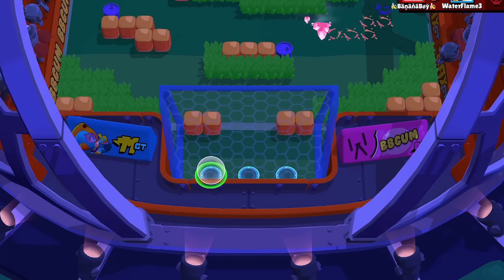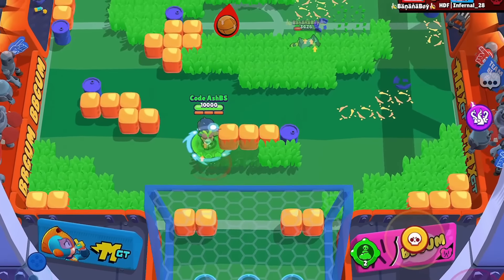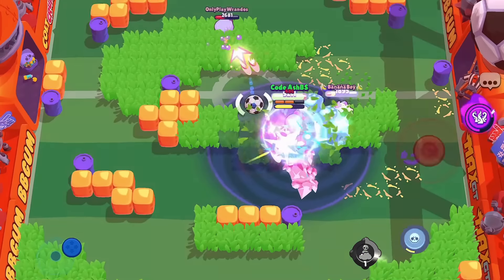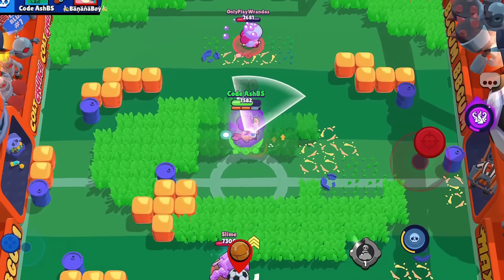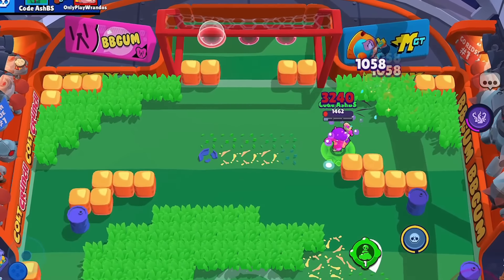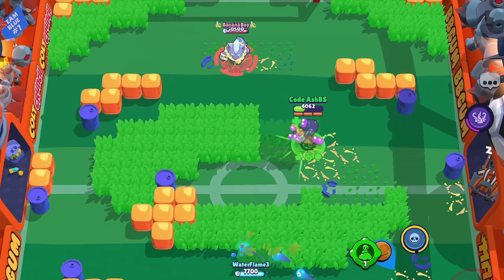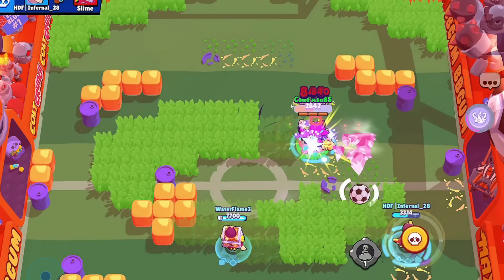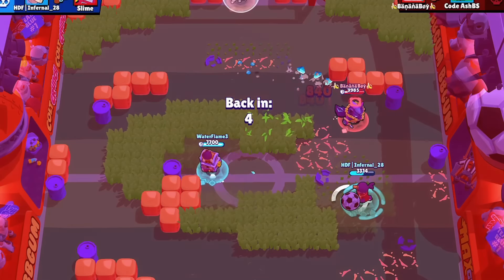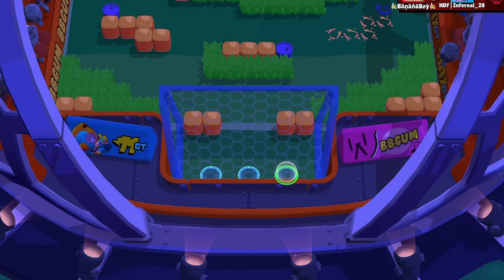Now Bull and Primo are probably the least versatile here due to their lack of range. Same with BB, who's very strong, but she's also one of the easiest tanks to counter due to her low range. So it's going to be between Rosa and Jackie, as they have the most versatile options in the game and the most maps that you can play them in. Rosa is amazing at charging her super pretty easily, thanks to her tank trait that also charges her super by taking damage.